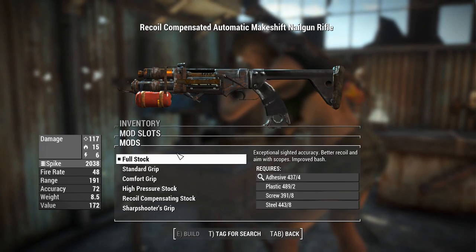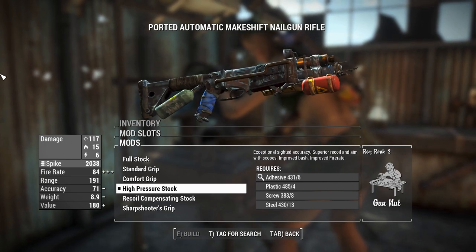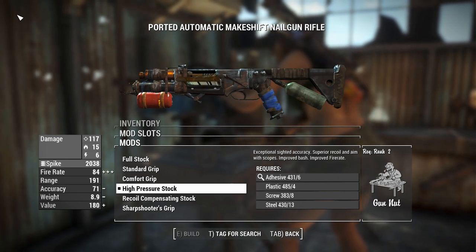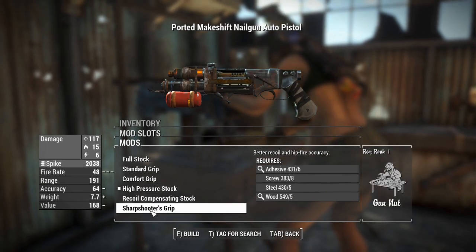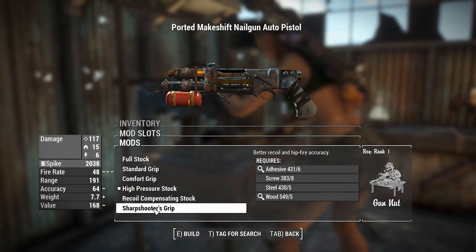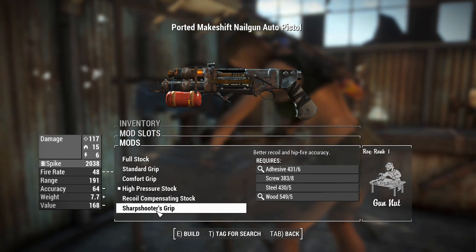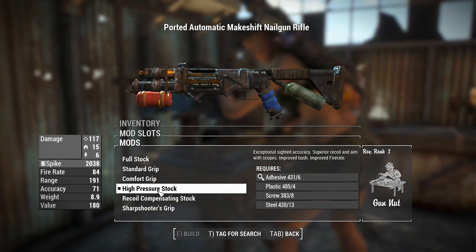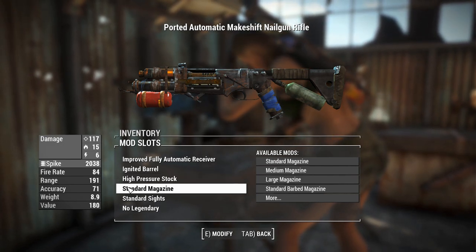There's only one stock you really need to worry about here — it's called the high-pressure stock. It adds a little can of air on the back, which is presumably how these things fling the nails, which are railway spikes. This gives you a boost to rate of fire and I cannot for the life of me see why you'd use anything else. There are pistol variants, but I think I'll keep it in rifle form. We'll go for the high-pressure stock — it may incur some accuracy penalties but the fire rate is something we need.